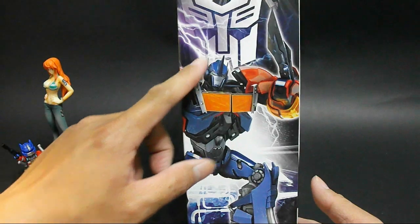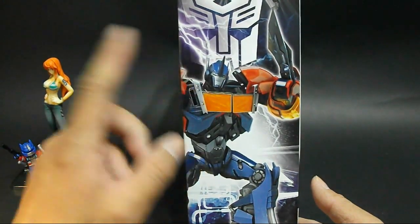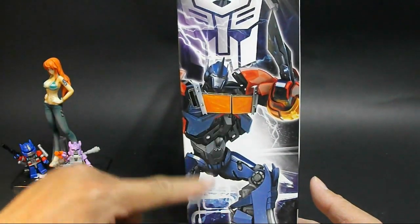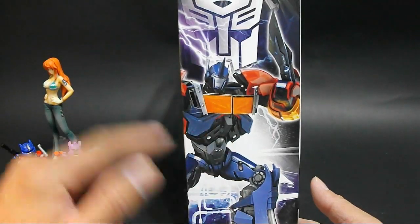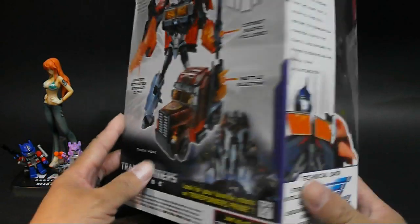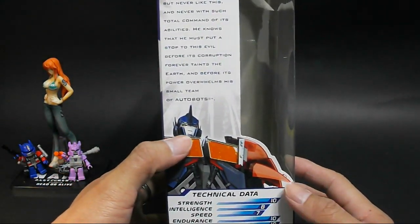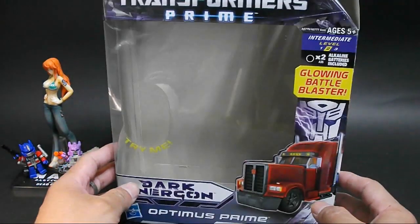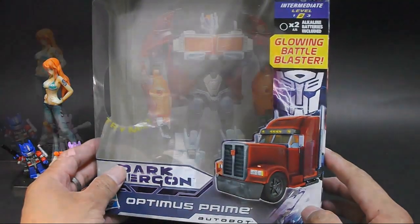侧面插图在各个版本的Optimus Prime领袖之证里头，科博文没有口罩的样子大概也只有这一张。整个配色跟里头的玩具大部分是一样的，有些地方比玩具更丰富一点。背部比较普通，这边露出嘴巴的科博文画像整个外包装盒来讲挺好看的，合我的胃口。